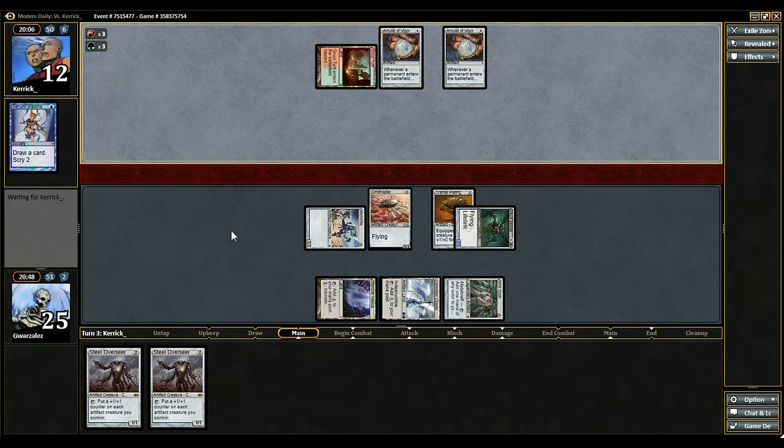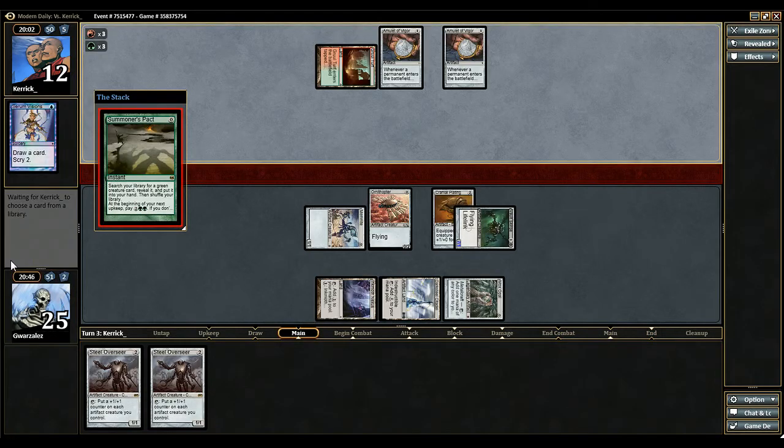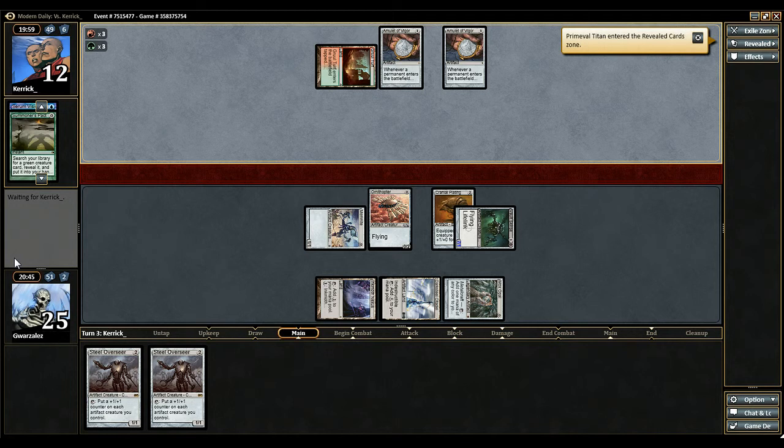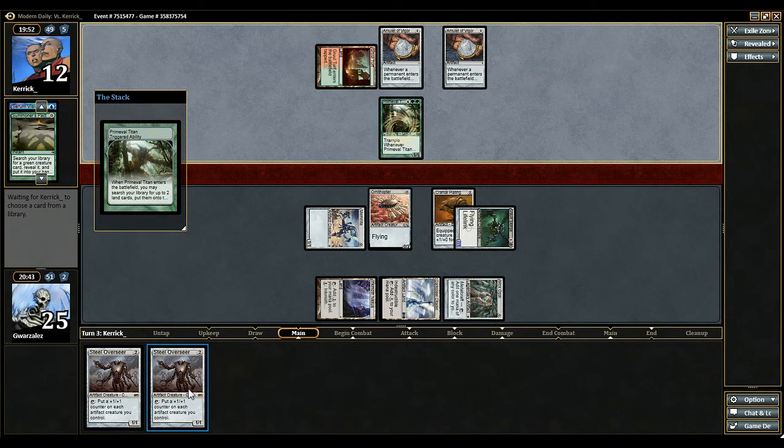We have seven points of damage in the air plus our Inkmoth. A Summoner's Pact — so yeah, he's going for a Titan. I don't think we care though. If I play another Steel Overseer, I can do nine damage to him next turn if I animate and play an Overseer.